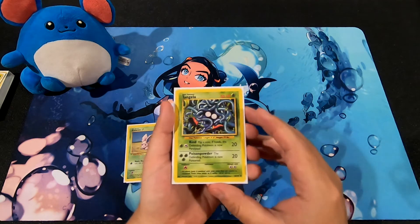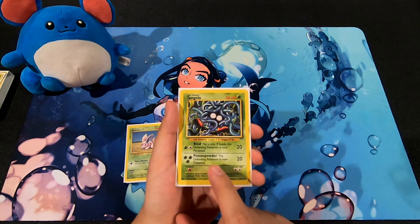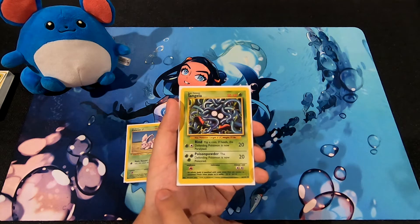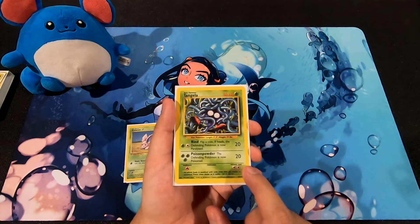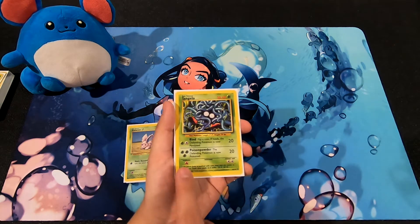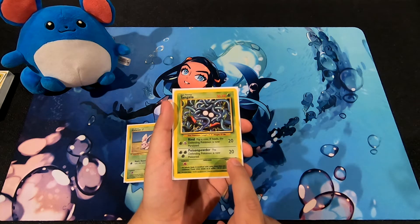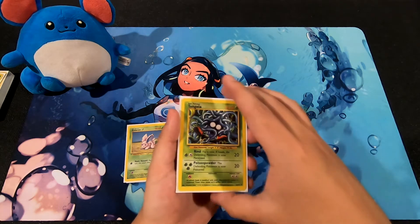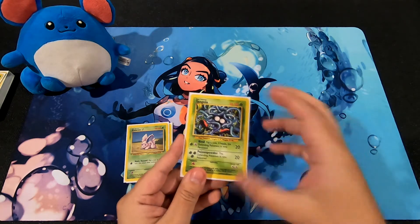Tangela has 50 HP. First attack is Bind — flip a coin, if heads the Pokemon is now Paralyzed — for 20 damage using one Grass and one Colorless Energy. Second attack, Poison Powder, guarantees poison with 20 damage for three Grass Energies. Going back and forth that's a total of 40 damage, but three Grass Energies in a deck that only has 10 is a steep investment. Especially at 50 HP, it'll get knocked out pretty easily.